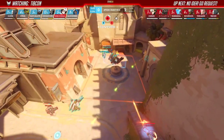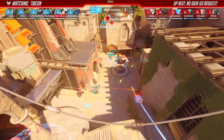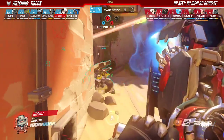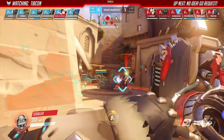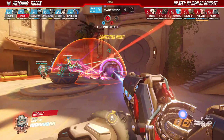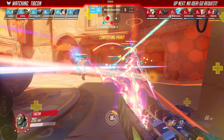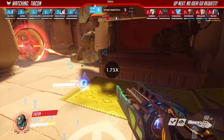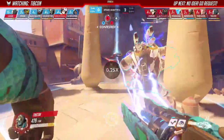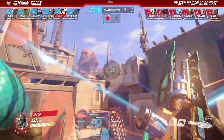This jump is really bad because even if you get bubbled — which your Zarya should be doing — she doesn't bubble you. You end up stacking bubbles which is really really bad. This is just not a good jump because you are basically jumping into their team, and it's like, well what can your team do to help you here?